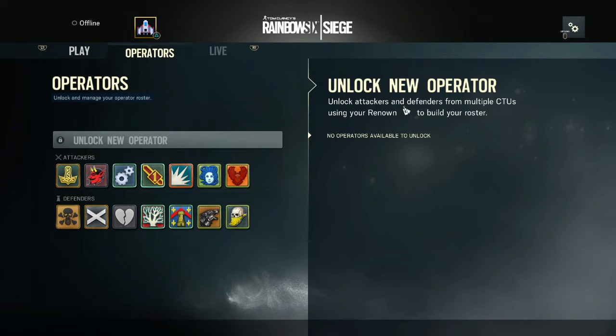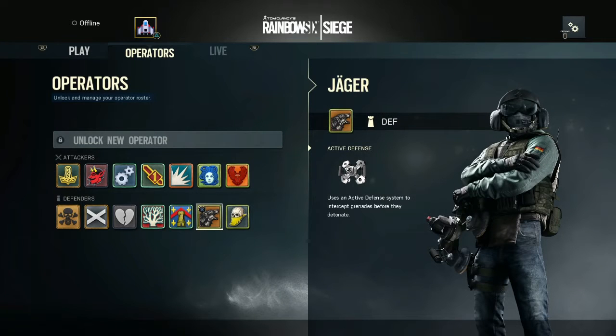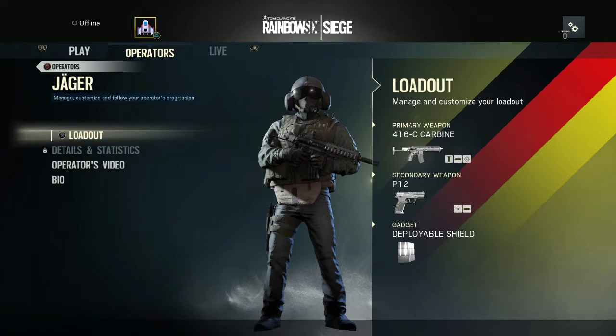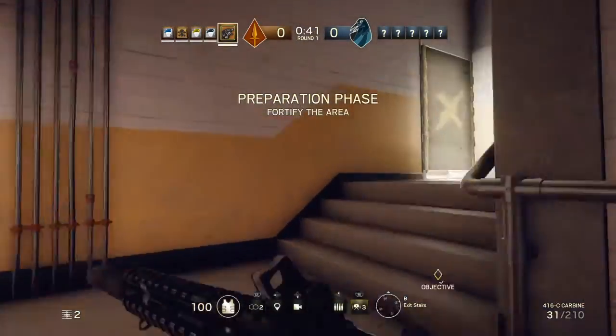Hey, what's up YouTube, this is Engineer Gaming and welcome to our Rainbow Six Siege strategy guides where we give you the tips and tricks we like to use on the different operators. In this video we're going to be covering Jaeger, and we're going to start off with going over the loadout we like and then get on to the actual tips and tricks. The loadout we usually run with Jaeger has the 416 Carbine as the primary, the P12 pistol for your secondary, and for the gadget we usually want the deployable shield — we never really had much luck with the nitro cells.